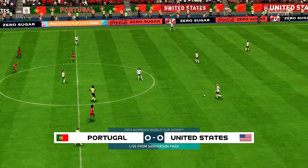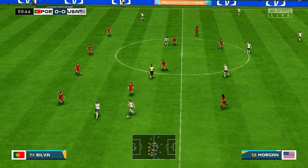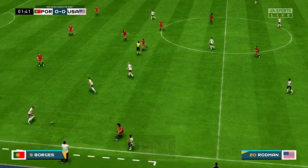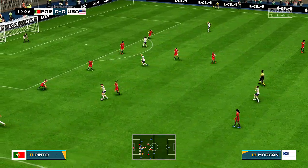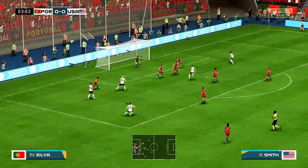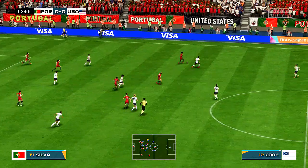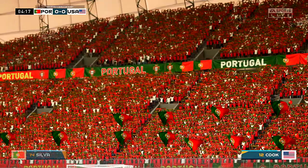And the game begins. Rodman. Morgan. That's really good and effective physical play. Crossing opportunity. Sofia Smith — marvellous anticipation. Good tackle, it'll be a throw.